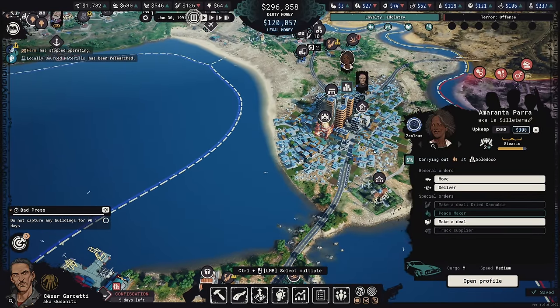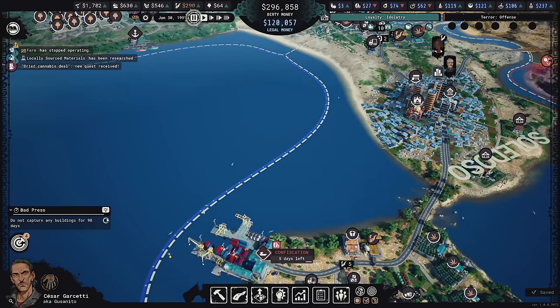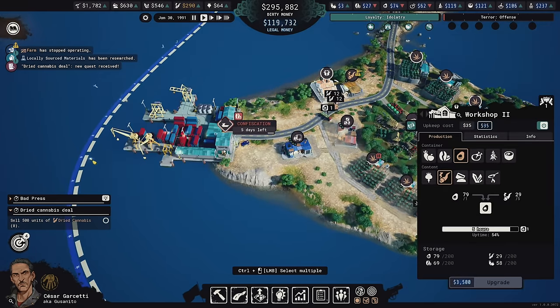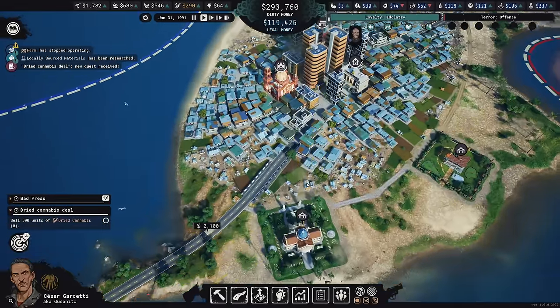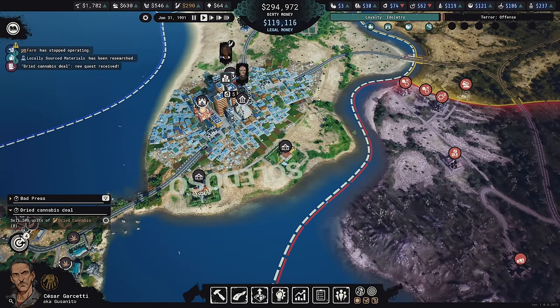I can make another cannabis deal — we're flooding the market with dried cannabis but if I make a deal I can get 290 per unit. We'll sell 500 units — it seems doable. Deal made, now it's 290 a unit. I'll pin the dried cannabis deal to keep track. Sending 145 units in one delivery through the seaport is going to be 42,000 — that's crazy. I'll leave one road as dirt so enemies choose to take that slower path instead of going through the city.